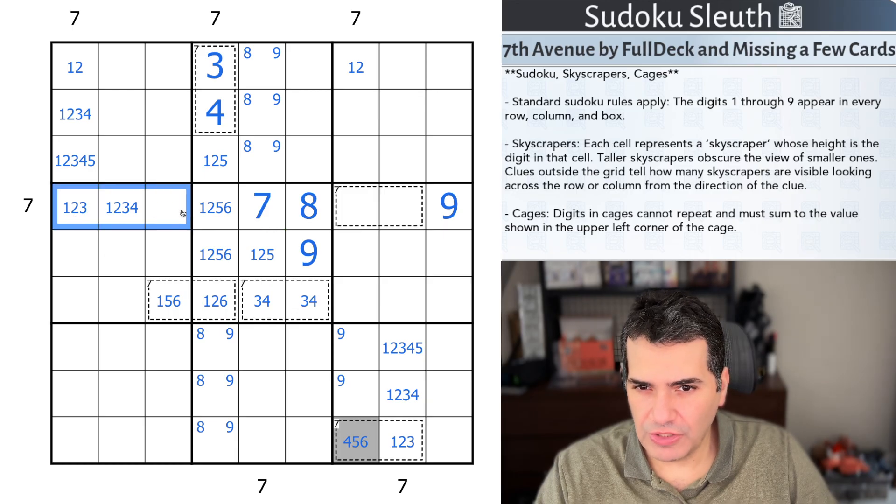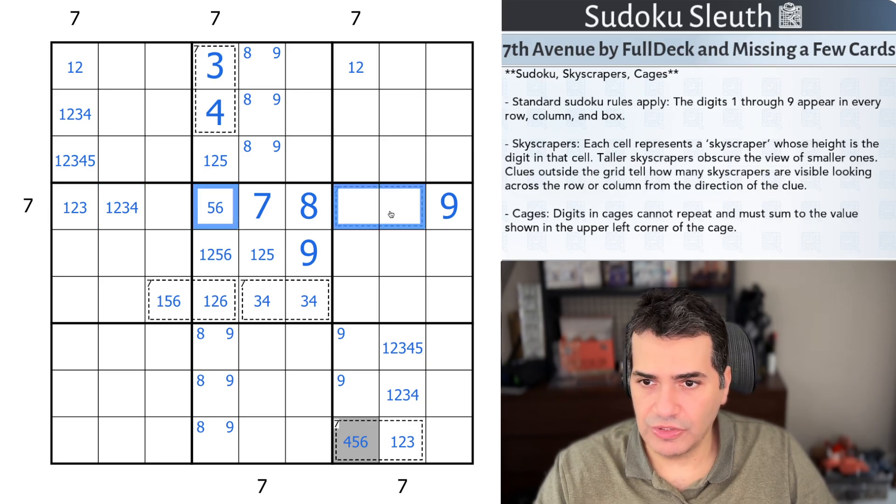Remember this has to be ascending. The hidden two cells in row four are in here, so there's no way this could be one or two, because then it would be hidden by whatever is in there, and I would have three hidden cells — I'm not going to get to seven. So this is five or six.